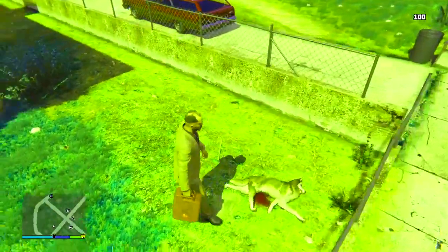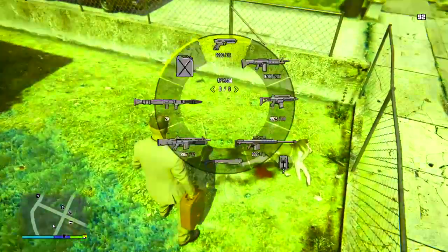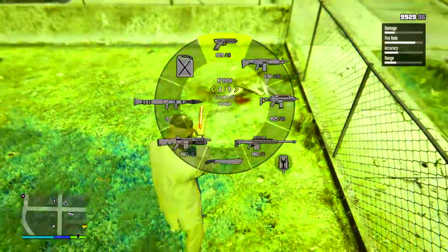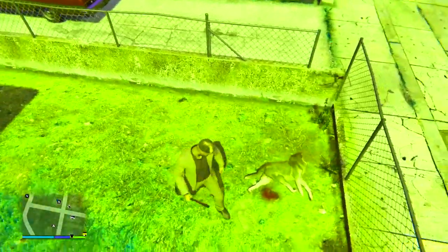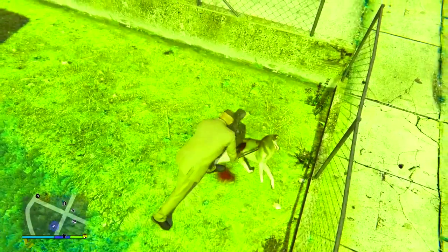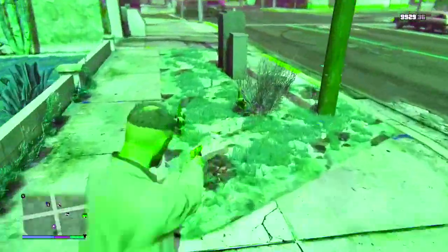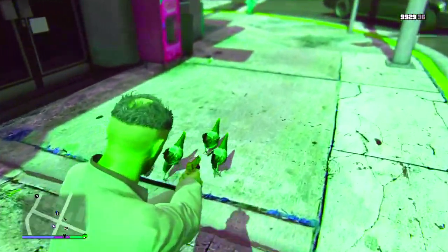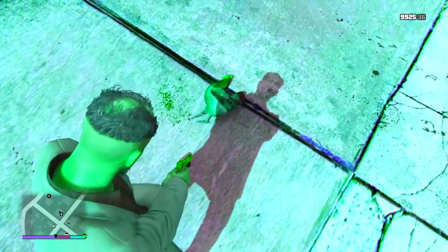Once your vision changes a few times — probably two to ten times — you will activate the easter egg and receive the jetpack. My game crashed while doing this easter egg so I can't show you, but if you keep going and your vision keeps changing you'll notice the jetpack is in your inventory, received on the top left. Some chickens then spawned in my area, which was weird, and shooting one changed my vision again to a greenish-blue color.